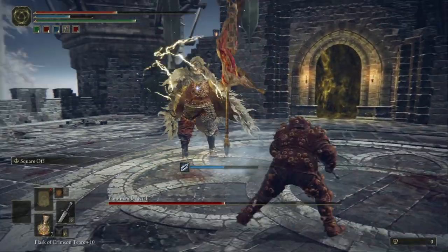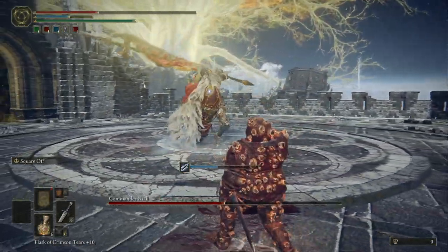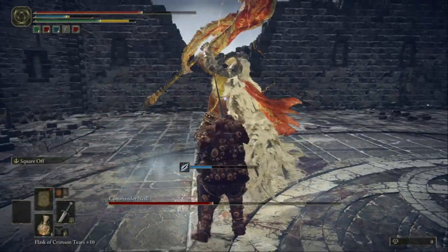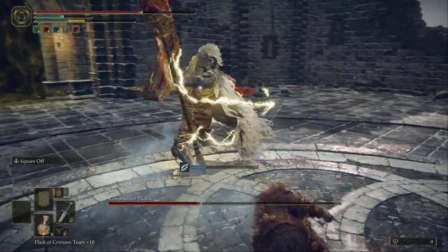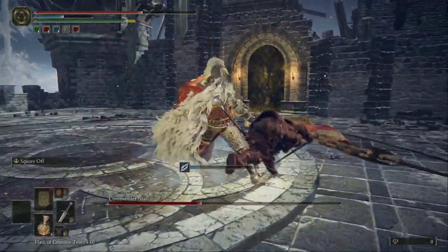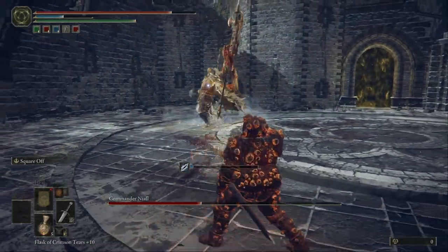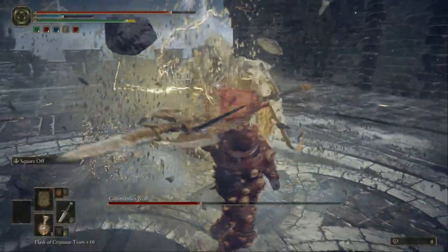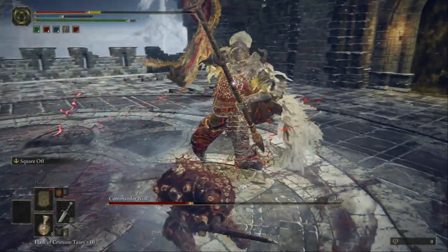Take a potion now. Jump forward and hit him with the special combo. Watch out for this snowstorm. Take a potion, he's gonna jump — roll forward and hit him, then jump again.